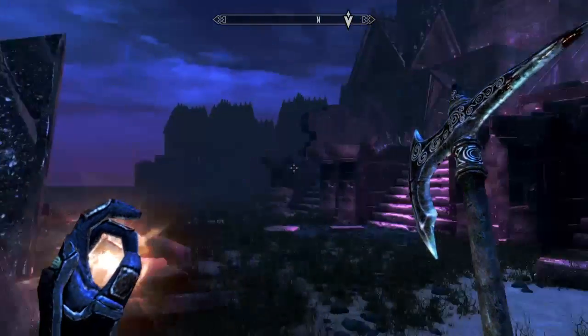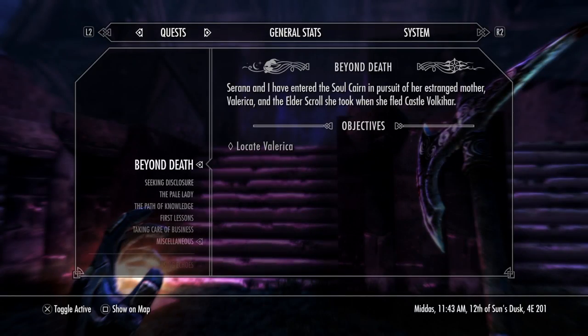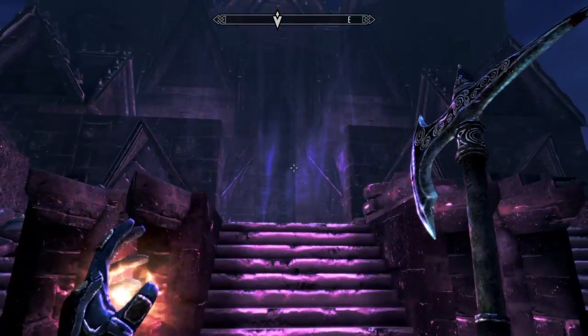What you're going to want to do is basically follow your arrow on the main quest. You are required to go and locate Valerica, so just follow that arrow until you get to this massive big castle.